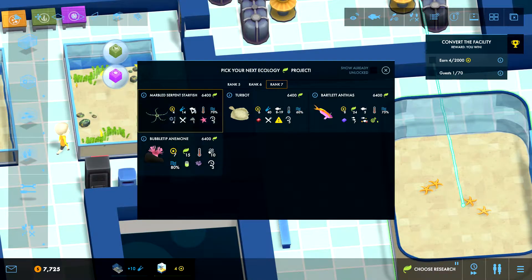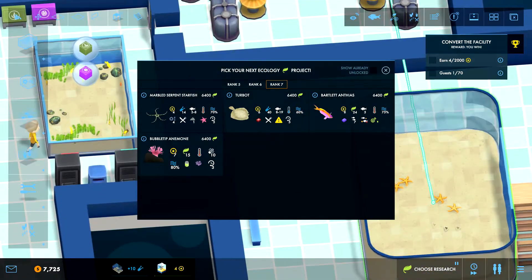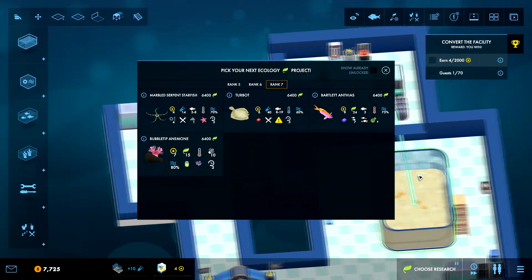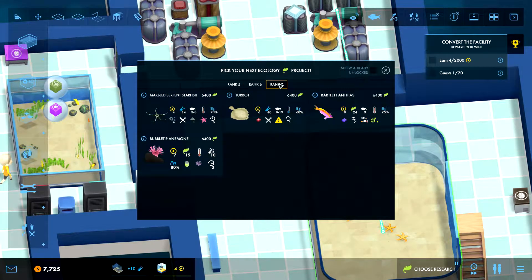These starfish need tropical, so we can't put them in together. May eat or damage fish of size three or less — they will eat starfish so we can't put them in there. These guys need to be in a group of at least seven — violet anthias — warm, warm, warm and cold. So we can't actually get anything to put in there yet from this rank anyway.